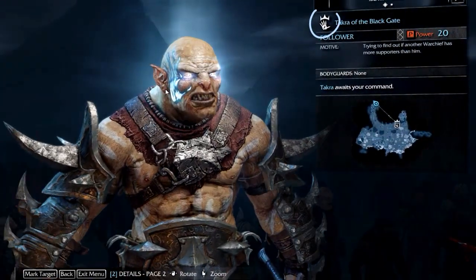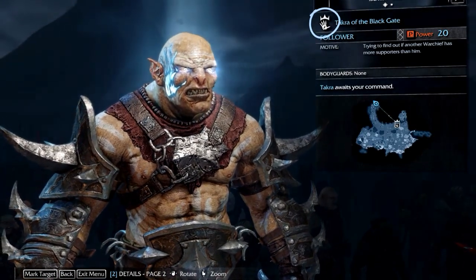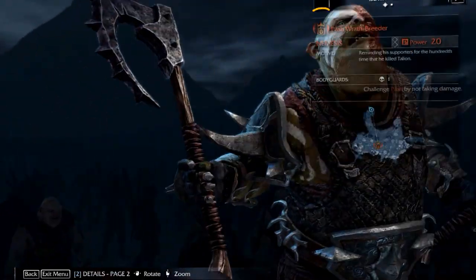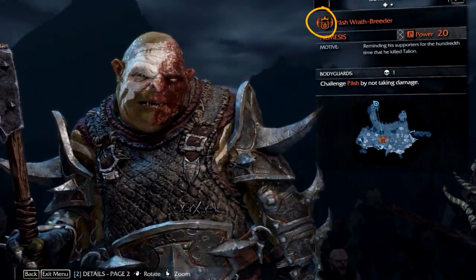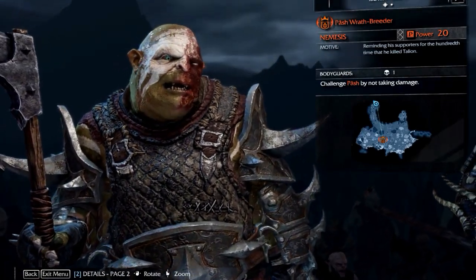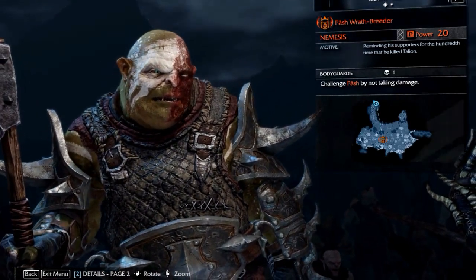Your current follower will be pointed out with a specific icon — for us this is Tuckra of the Black Gate. The nemesis can be recognized by its own icon, which for us is Posh the Wrath Breeder. Personally I find it hard to find a cool nemesis because I usually just kill all of them, so Posh is just a random uruk that the game selected.